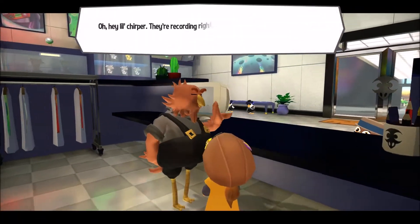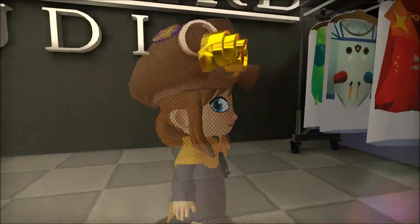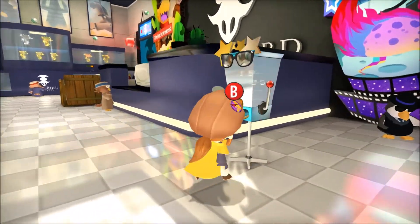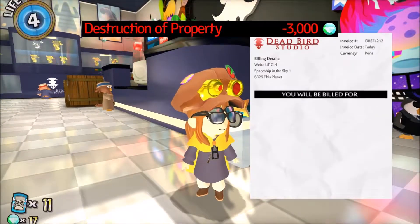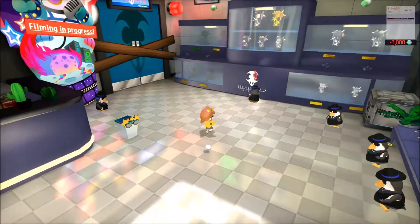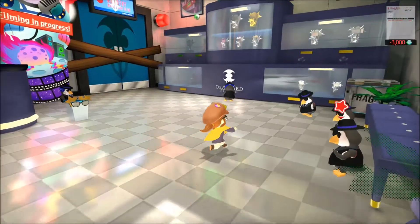'They're recording right now, so no one's allowed in. We're only insured for bird staff — letting you in would be a liability. Don't even think about sneaking inside.' Hate to break it to you, but that's exactly what I'm thinking of doing. I'm gonna look at some of these costumes. Glasses! Oh my god — wait, what did that say? I want to see what that is. It says something like 'weird little girl' — I can't remember the rest. Is there a way to look at my bill? I don't think there is. That's annoying — let me know if there is.